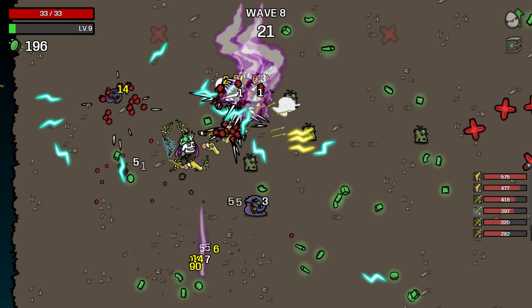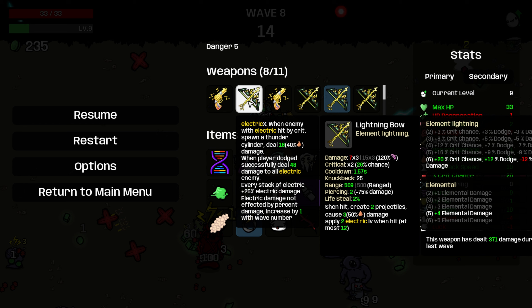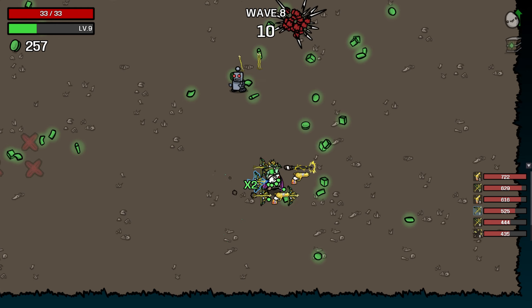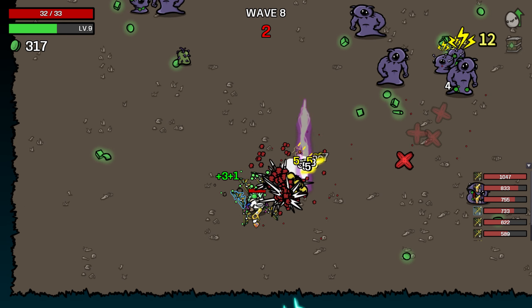For reference, the lightning pillar scales off our elemental damage - that's a whole other thing. I don't think it scales off damage percentage; it just scales off the number of stacks, increases based on the wave you're on, and then it does scale off elementals. So our negative damage is not affecting the lightning pillar, which is kind of a nice buff - it gets around the typical downside of Renegade. That's probably why this is going so strongly.